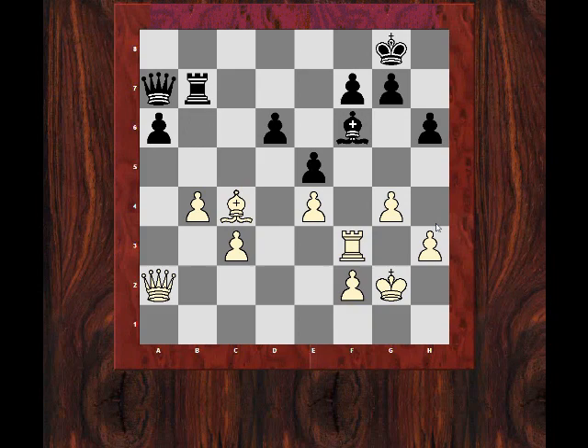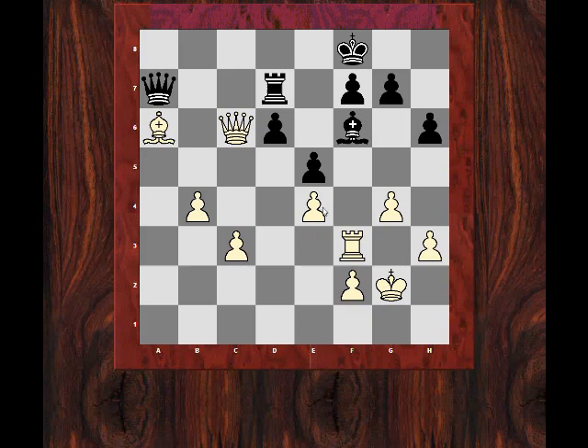So rook b7 — black is helpless, just waiting now. Queen a4, and now look at this reshuffling which occurs. The queen goes to c6. Black had just dropped this pawn. How was black defending against that a6 pawn? If rook b6, for example, this looks like a very dangerous infiltration with queen c8 check. If king e7, maybe a move like queen g8, and that's going to be difficult to defend f7. So the pawn had to go.